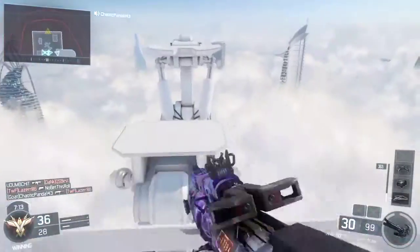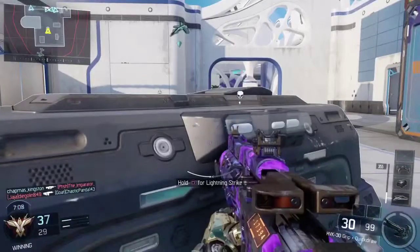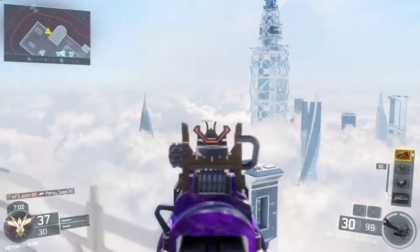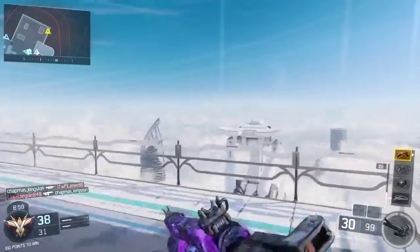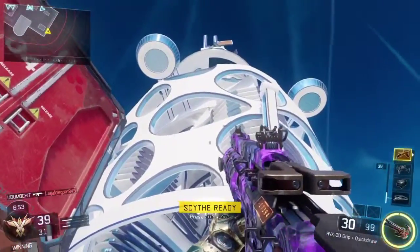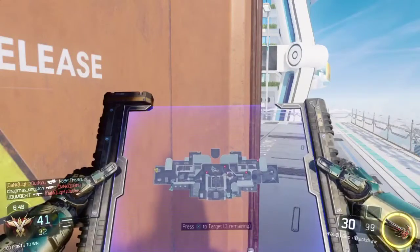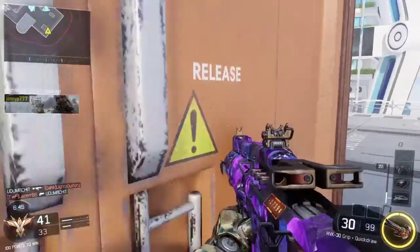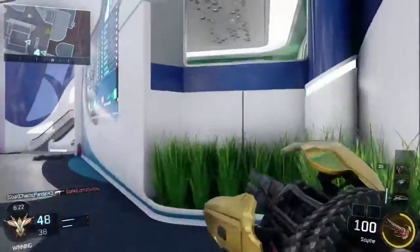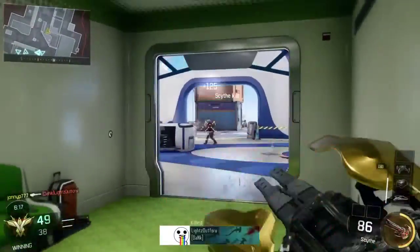Look at that building right there — just awesome surroundings. Going over the edge right here is super cool, looking over the clouds and stuff. I really like the way it plays, with little ships flying around sticking up over the top of the buildings, and all the contrails — or chemtrails if you're into that whole conspiracy thing. I really like the way the map flows; it's super easy to get around the edges with all the wall running.